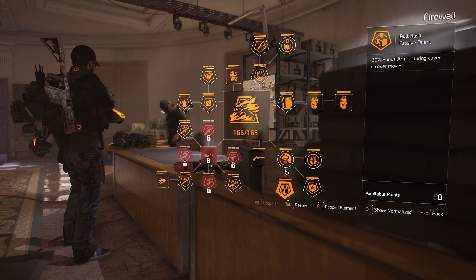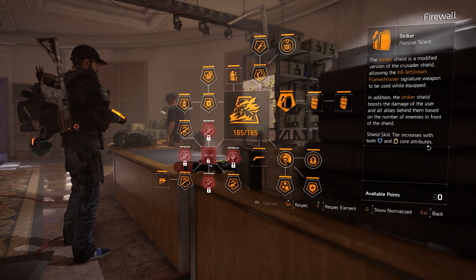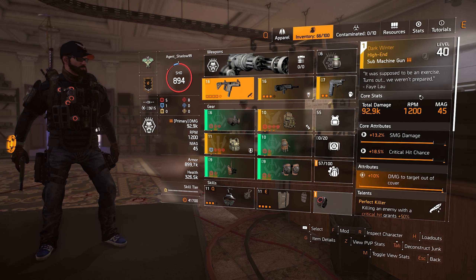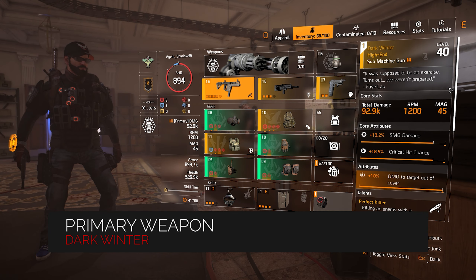You can also go with the Firewall spec because of the Striker Shield giving you an extra 11% damage per enemy bonus. If you'd rather go the route of more damage and 30% bonus armor from cover to cover, you can, but the damage is entirely based off of that Striker Shield.